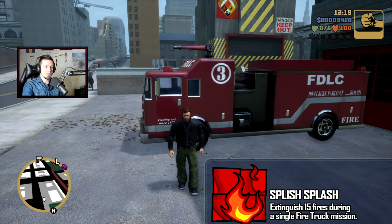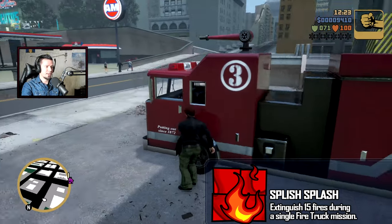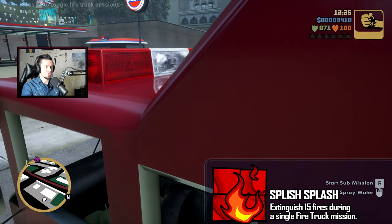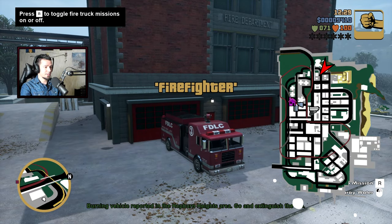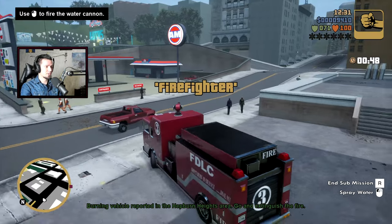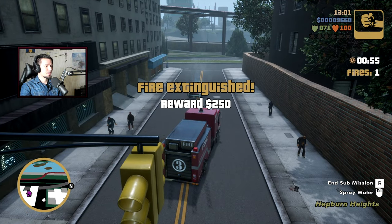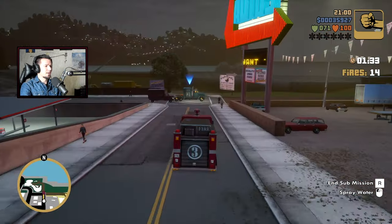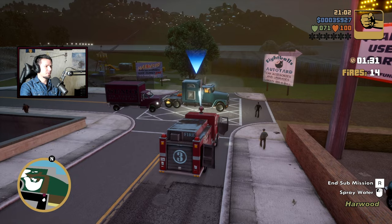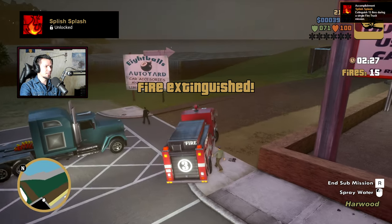The next achievement is Splish Splash — extinguish 15 fires in a single mission. Go to the fire station, activate the mission, and extinguish 15 fires before the timer runs out. 15 fires extinguished in a single mission, and the achievement is accomplished.